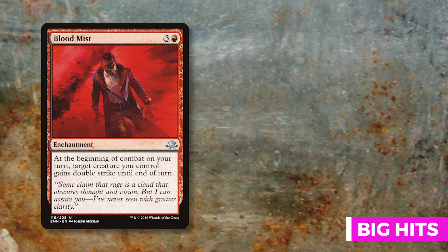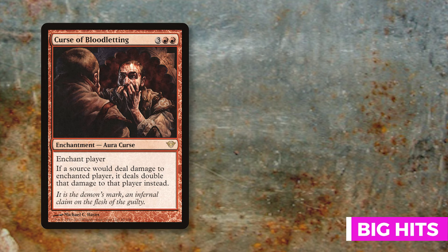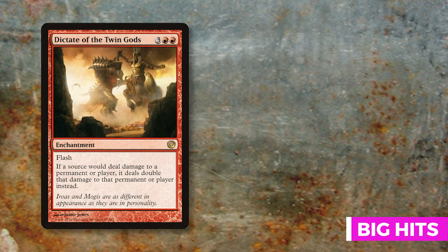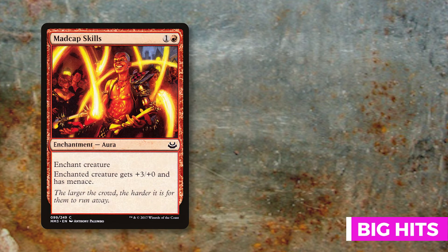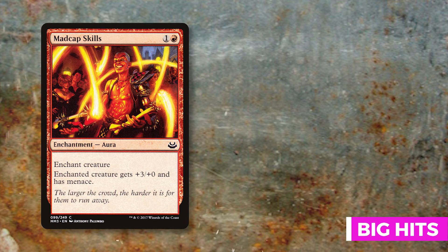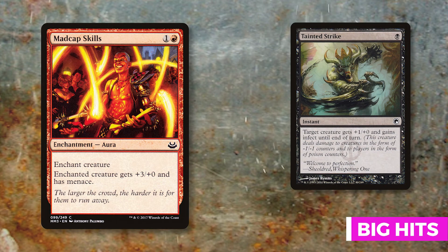Curse of Bloodletting is like Bitter Feud but only on one enchanted player — any source dealing damage to them deals double. Dictate of the Twin Gods has always been a pet card: you can flash it in and it'll deal double damage to any permanent or player. Duelist's Heritage lets an attacking creature gain double strike until end of turn — target Zurgo. Madcap Skills gives Zurgo plus three plus zero and menace, meaning opponents need at least two creatures to block him.